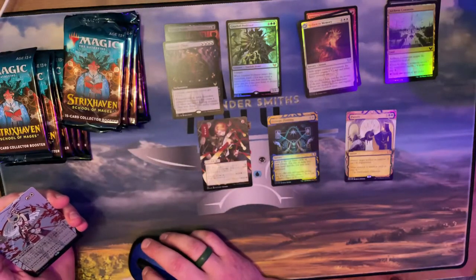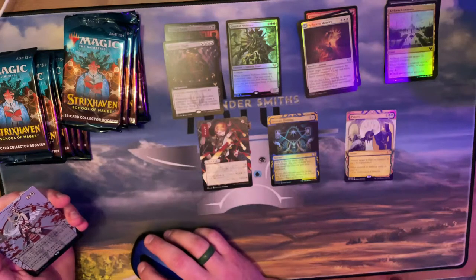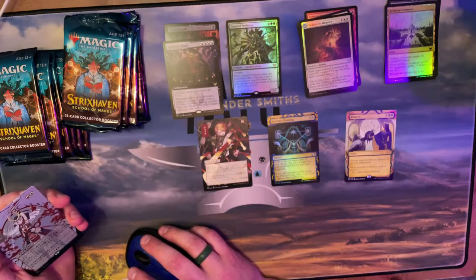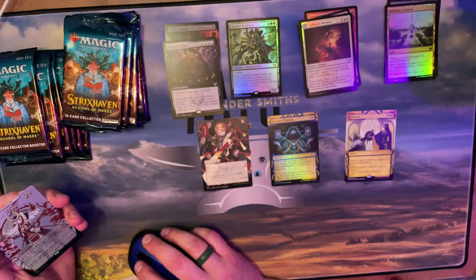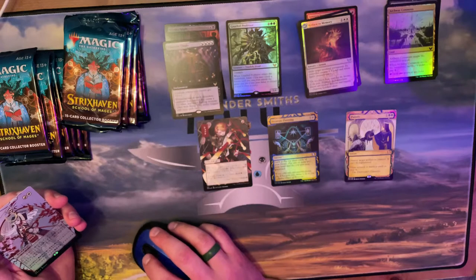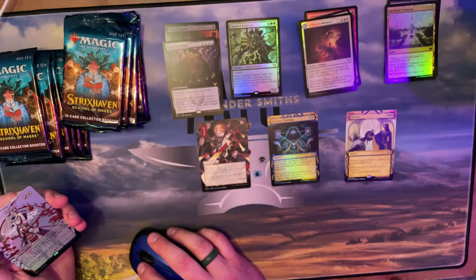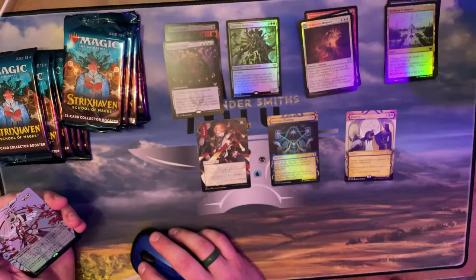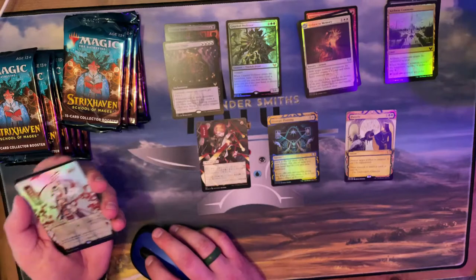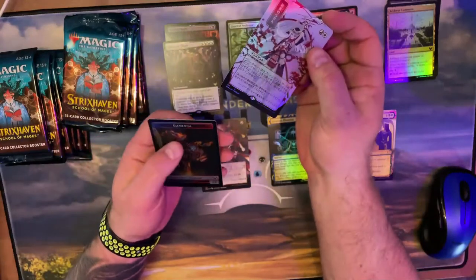I need to pull up the mystical archive list. It definitely wasn't Lightning Bolt — I think it's Shock. Then the Boros one — Lightning Helix! Thank you — that's pretty sweet foil. Then a foil flip token with the emblem on the other side. That's the order I'd put those in — looks pretty sweet.